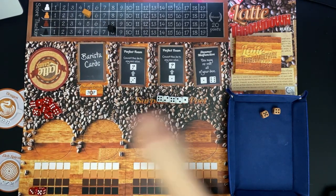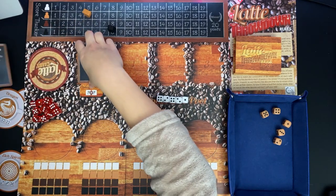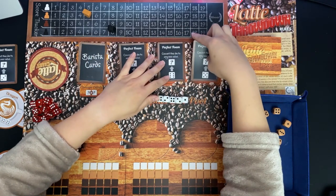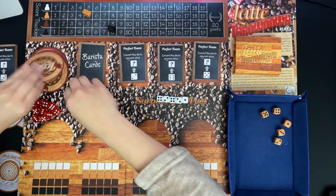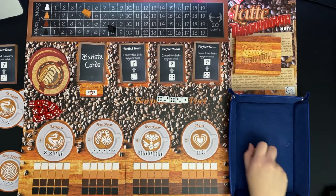End of the round - everyone gets their dice back. I replace all three barista cards with new ones. We get a Perfect Foam for two, a Perfect Foam for six, and a Perfect Foam for five, so there's lots of dice mitigation options next round. We also get a bunch of new lattes - ooh, high points!